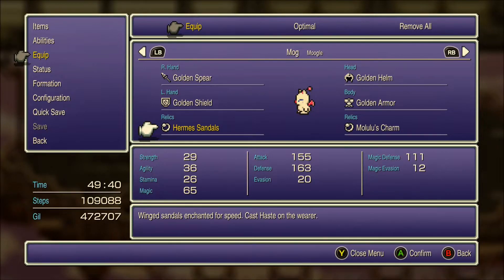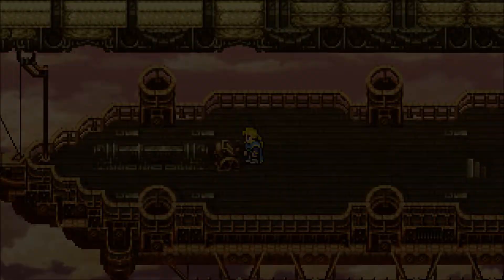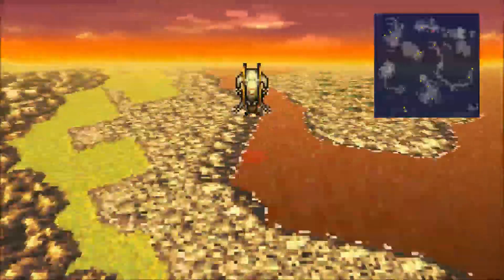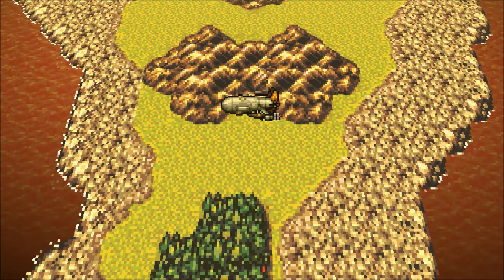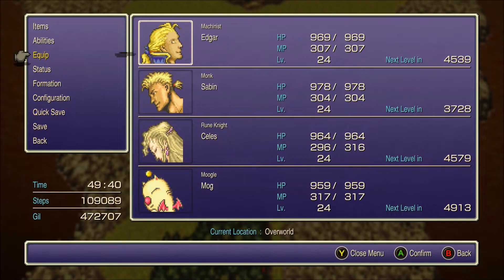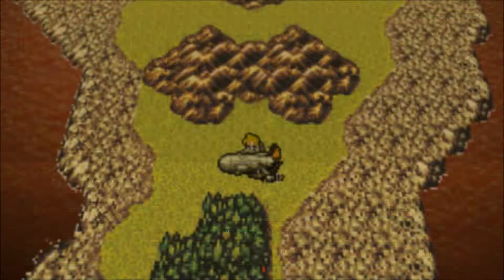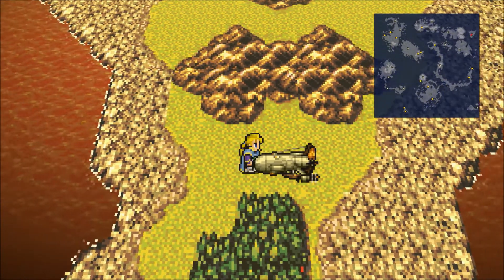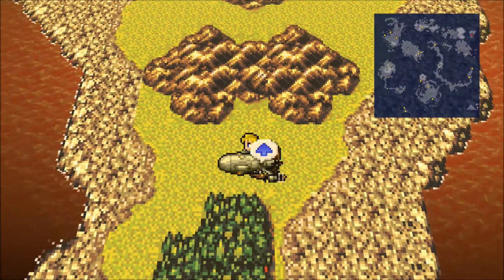Hello everybody! Welcome back once again to the Final Fantasy VI Pixel Remaster Perfect Stats Guide. We are going to go grab Gogo next. I really like Gogo. I think a lot of the previous times I had played the game I didn't really use him that much, and boy, he's really good. But the real problem with Gogo is that he can't ever equip Espers and so his stats remain pretty garbage, honestly. But the reason why he's good, I think, is because of his utility. He can just do so many different things that I think it's fantastic.